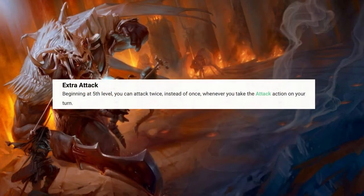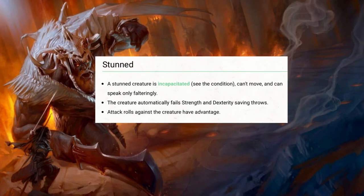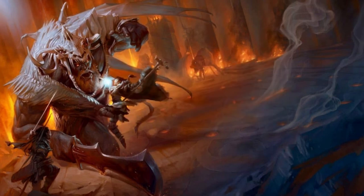Level 5 lets you make 2 attacks every time you use the attack action instead of 1, letting you strike 4 times a round when combined with Flurry of Blows. If you combine this with the other ability Monks get at level 5, Stunning Strike, it lets you try to stun a creature 4 times a round as long as you have enough Ki Points. A stunned creature cannot attack, has every attack against it made with advantage, and cannot move until the end of your Monk's next turn. If you have a large group of players fighting one big creature, this can turn the fight into a very one-sided affair. To be honest, this ability is pretty broken and is one of the most powerful skills in the Monk's arsenal.